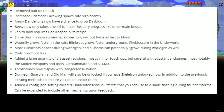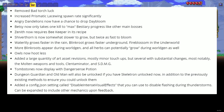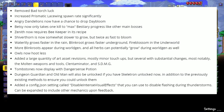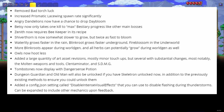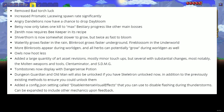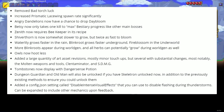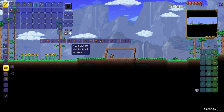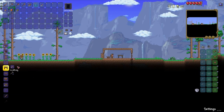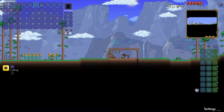There are a large quantity of art asset revisions — mostly minor touch-ups but several with substantial changes, most notably the molten weapons and tools. Tombstones now display danger sense potion information. Dungeon Guardian and Old Man will also be unlocked if you have skeleton armor or skeleton unlocked, in addition to the previous existing methods. They also added a config setting called 'Disable Intense Visual Effects' that lets you disable flashing during thunderstorms, which can be expanded to include other mechanics based on feedback. That covers the changes and additions section.